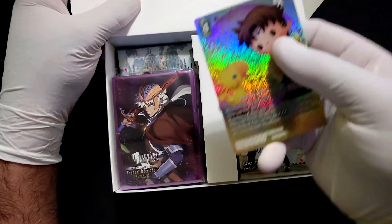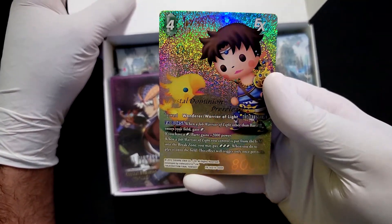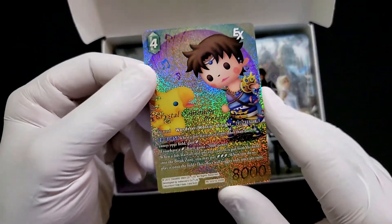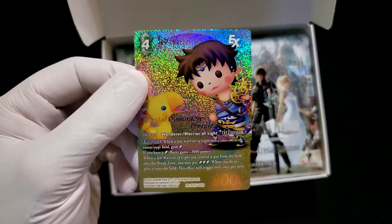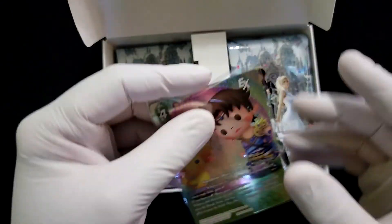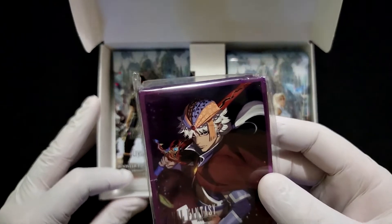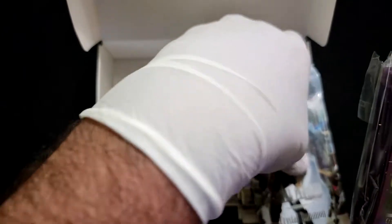The pre-release promo in every single one is the full art Faris from Theater Rhythm slash Final Fantasy 5. Also comes with these Varian play sleeves as well as our nine packs.